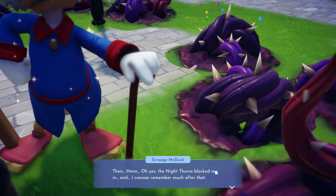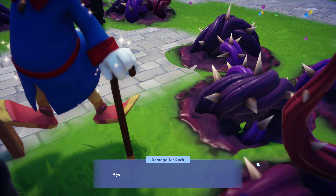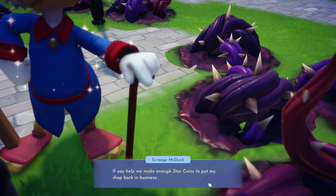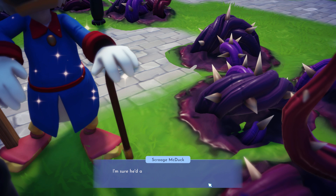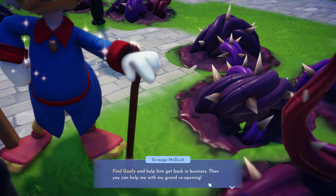That's a terrible Scottish accent. Life's definitely about more than money, Scrooge. That's a good deal. Goofy used to have a stall in the meadow to the south. Okay. So to help Scrooge, we're going to help the Goofster. Oh there's fast travel - nice! Alright, let's get rid of this stuff first, just to make it look pretty.